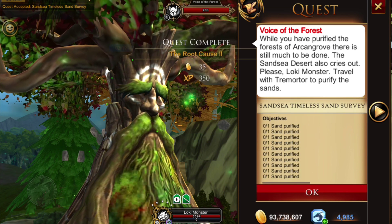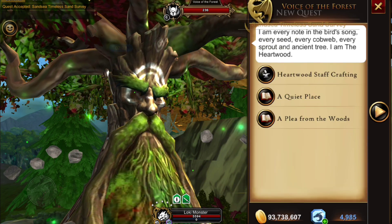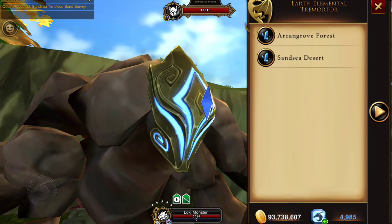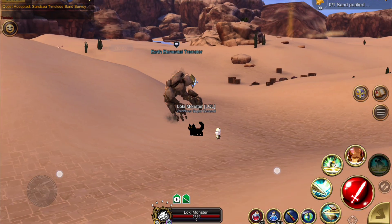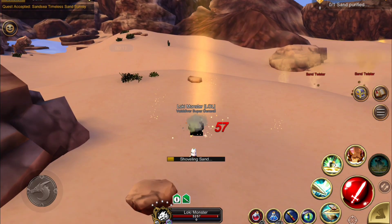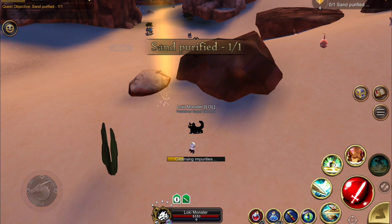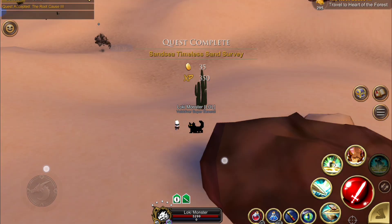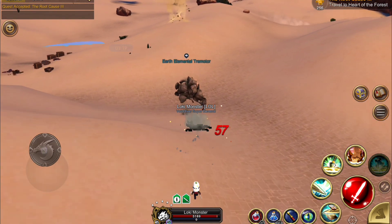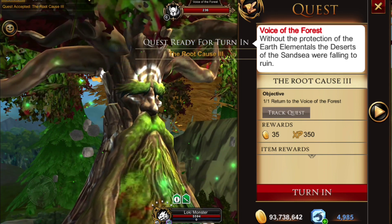We get another quest — this one sends us to the Sand Sea Desert to purify the sand there. Again you're going to use Tremor to travel there. Now if you are a low-level player, note that if you haven't been to Sand Sea, the heat of the desert will harm you. So you might want to have your health potions handy. Once you have them all, return to the Heartwood Grotto to turn that in.